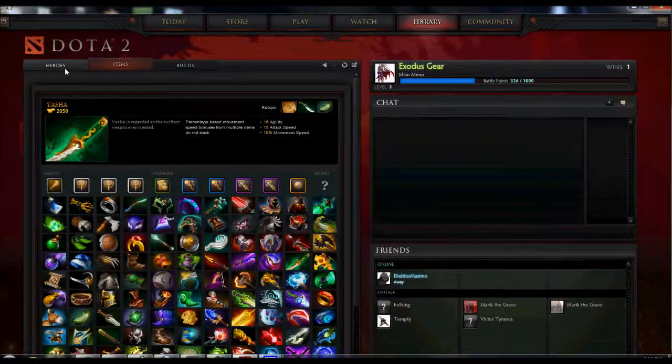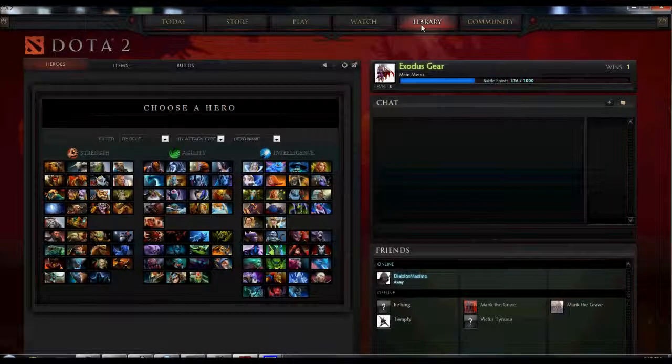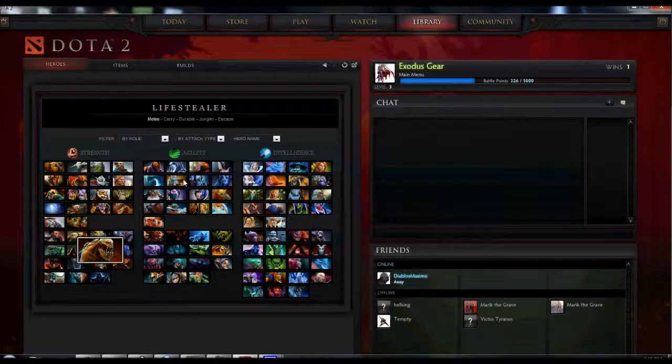The first thing I really want to start off with is the Heroes list. If you go over to the right-hand side on the library, if you've downloaded the game, you can actually go and look through the entire listing of all the heroes that you can pick from. It has them categorized by their attribute — so if they're Strength-based, Agility-based, or Intelligence-based — all you have to do is look down and they're right there, nice and lined up for you.